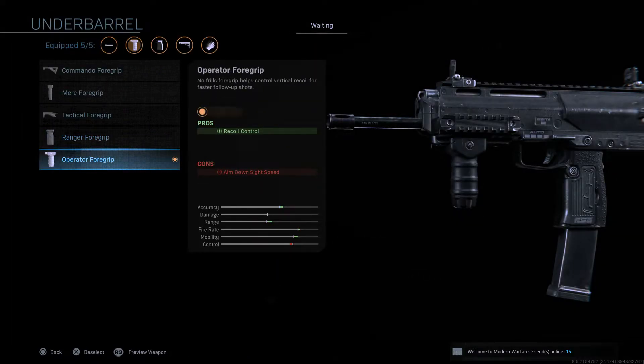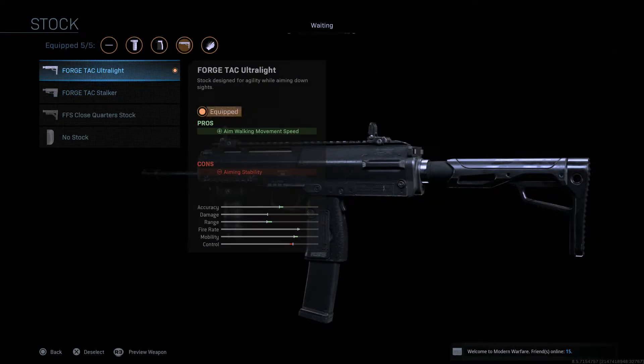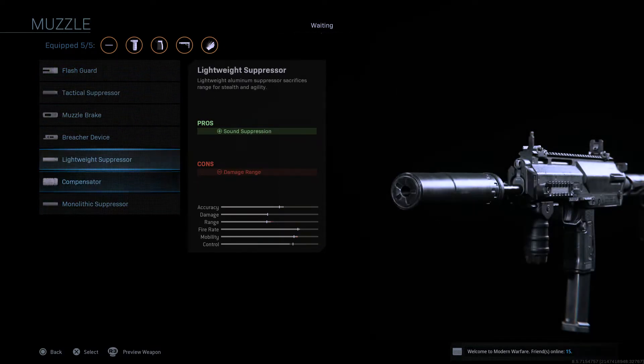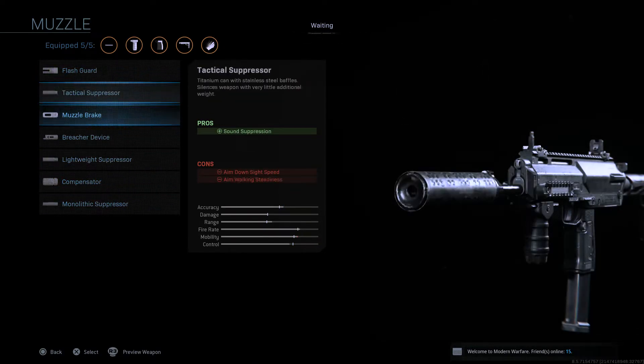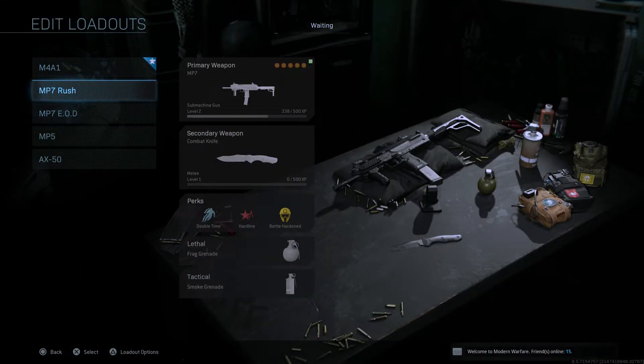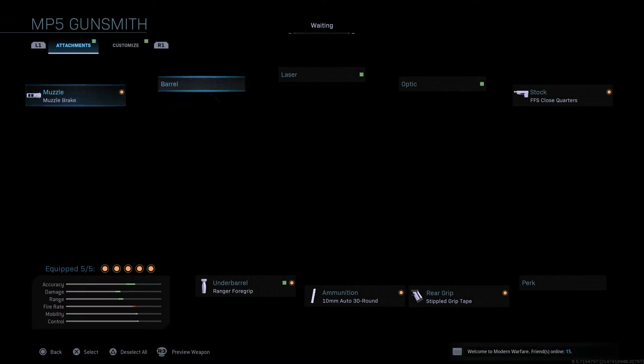I use the Operator Foregrip for recoil control, and the Stippled Grip Tape for sprint-to-fire speed and aim down sight speed. I also use a stock for aim walking movement speed. Sleight of Hand is a really good option here, along with a compensator or muzzle brake — but I think Sleight of Hand is slightly better because of the extra rush component. MP7 only has 40 bullets, so you might kill one or two guys before needing to reload, and the MP7 takes a little time to reload, so Sleight of Hand is really good.